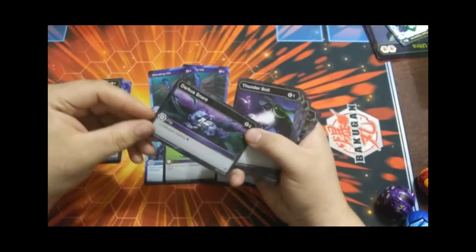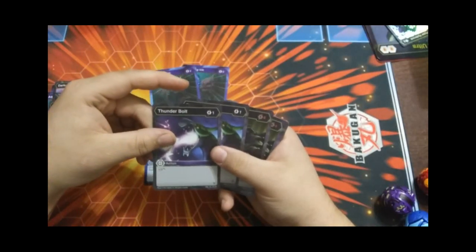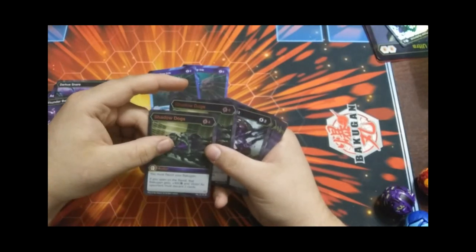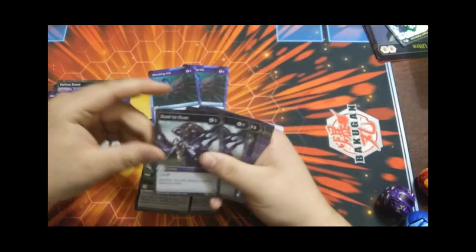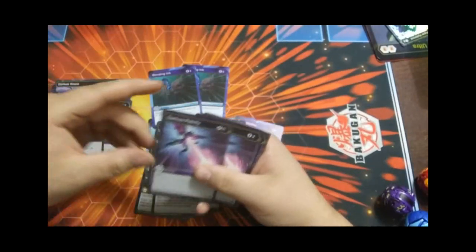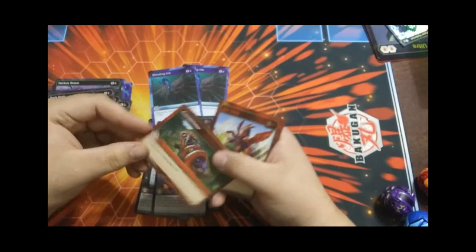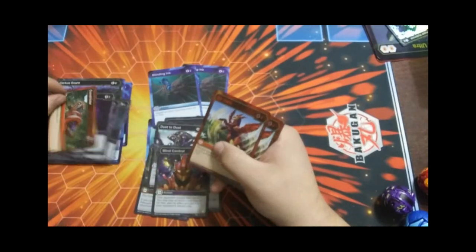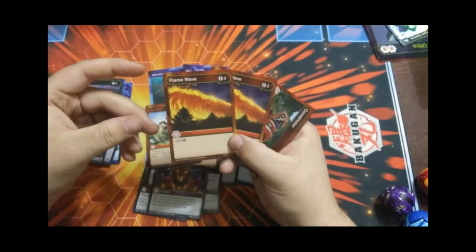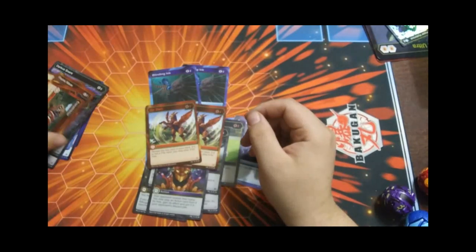Then a Darkus Snare, two Thunderbolt, two Air Zeroes, two Shadow Dogs, two Dust to Dust, a Mind Control, two Shadow Cloak, Darkus Petrify, Darkus Path, and Constrict. You get two Air Zeroes — my bad on that. Then Flame Wave and Constrictor again. You get six supers in this one.